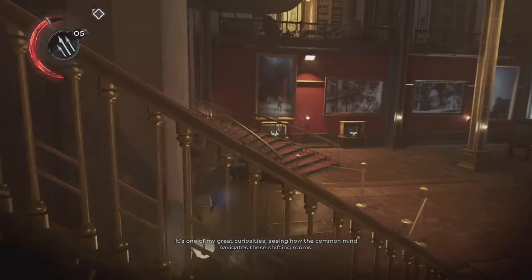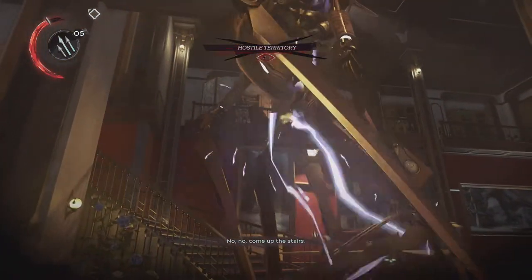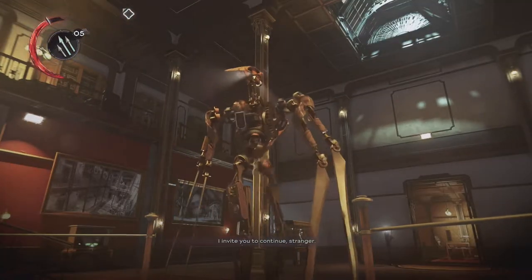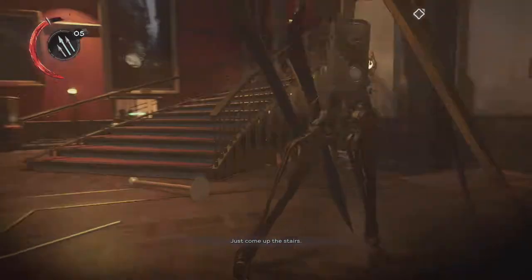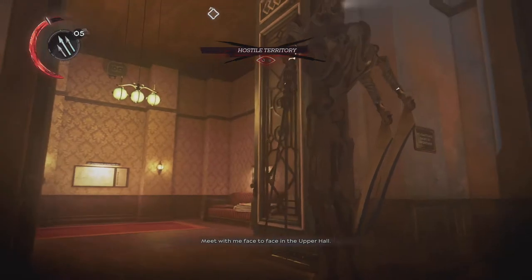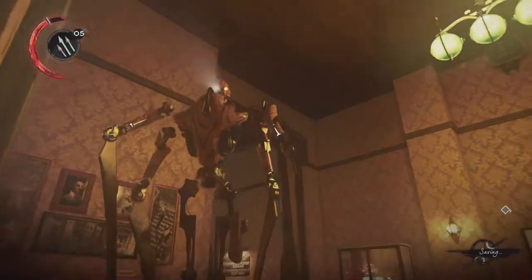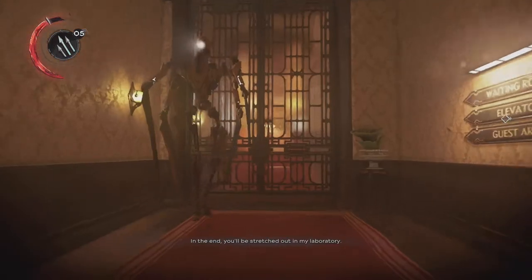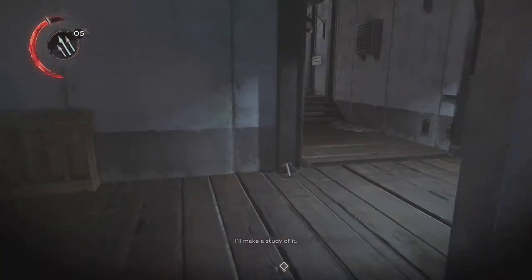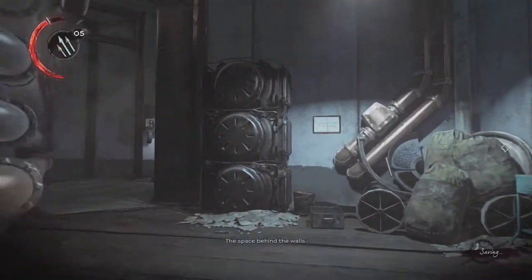We need to be careful — there's a clockwork soldier ahead. That's why I kept the rewiring tool: we can rewire the clockwork soldiers to do our bidding. We rewire it, open the door, and now we have a murdery stabby clockwork soldier on our side. I'm going to use it as a distraction. There's actually a window over here I can use to get through — I'll let the robot run interference.